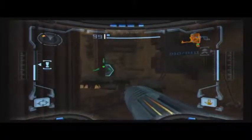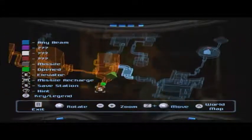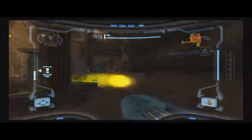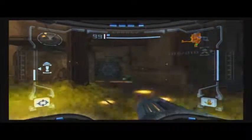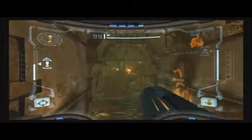Alright, so now we are at sort of a breaking point. There's two branching paths, but we want to go down this one in front of us first. I mean, you don't have to, but it would be desirable. So I'm going to head down this hallway and kill some more shriek bats.